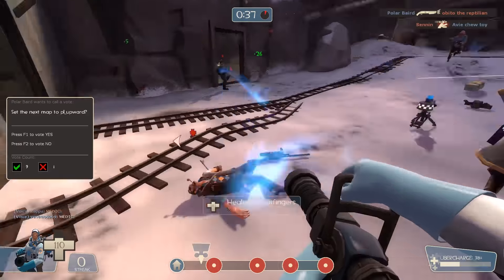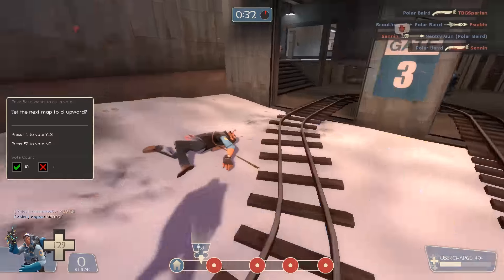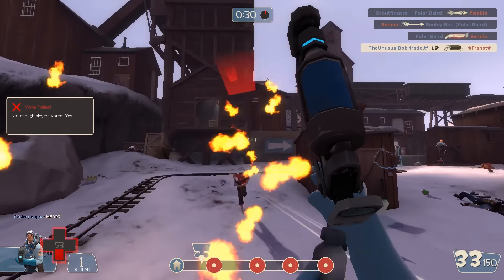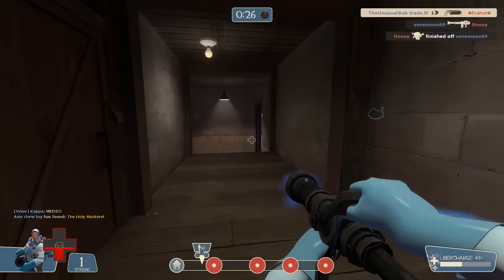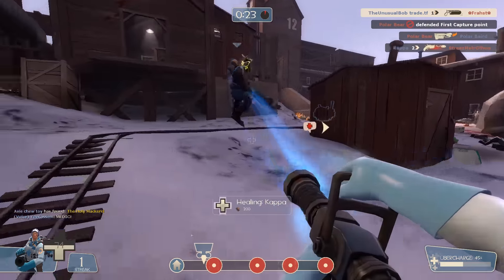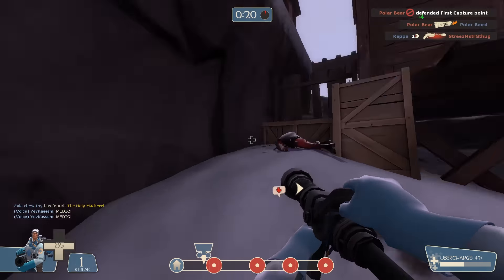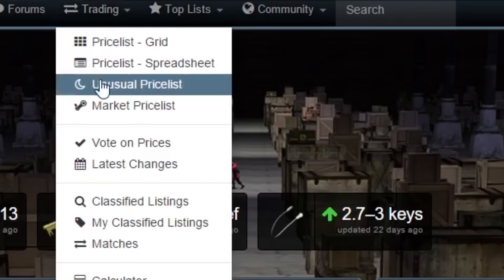Honestly, this was the best thing Valve had done to TF2 in the last year — pretty awesome. Now that you might be starting to get a grasp on what makes an unusual good, it begs the question: how might I know how much an unusual is worth in the first place? Isn't there a set price for each unusual? Yes, there is. To look up an unusual's actual value, hop over to backpack.tf and look under the unusual price list.